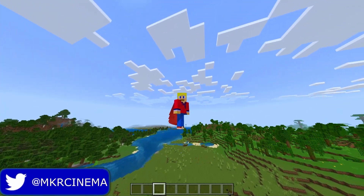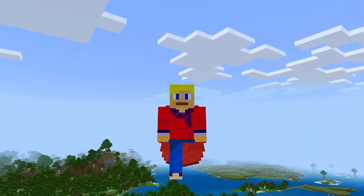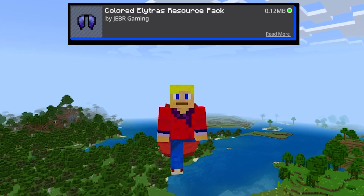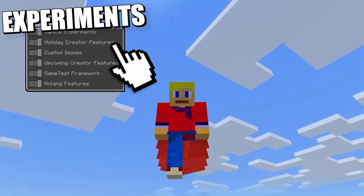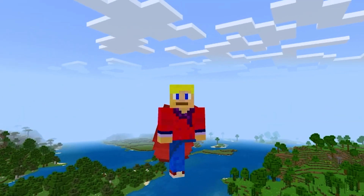Okay, so we're in Minecraft of course, and I do have myself a custom elytra. You're probably wondering how do I get a custom elytra? Well, firstly, something you need to know is that this is an add-on. The download link will be in the description below, as well as instructions on how to download and install add-ons in case you're not too sure yet. Basically, it's called Custom Elytra Wings — download link in the description below.